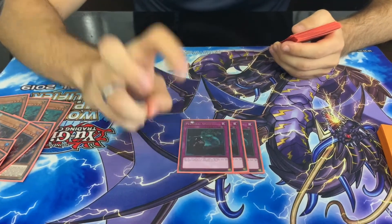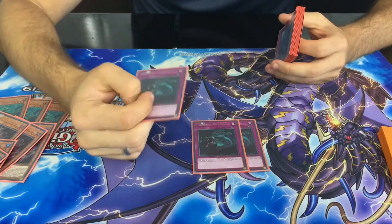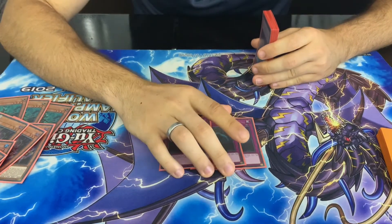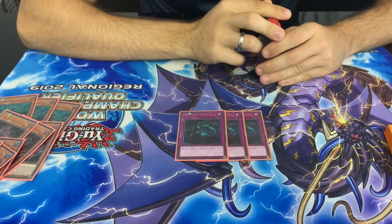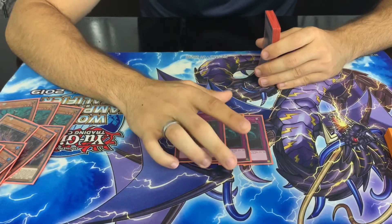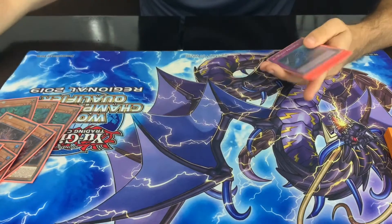Moving on to the best Altergeist — non-Altergeist trap — it is Personal Spoofing. Amazing card. It's not really an Altergeist card, but it shuffles back anything into the deck and then adds you whatever. That immediately triggers your Multifaker, even if you add it from the deck. And it's not once per turn either, so if you have multiple you can search for multiple different Altergeists. Nothing less than 3 for this card.